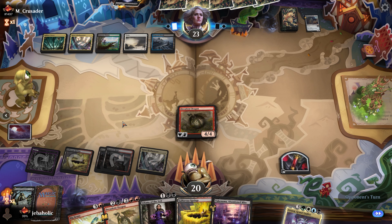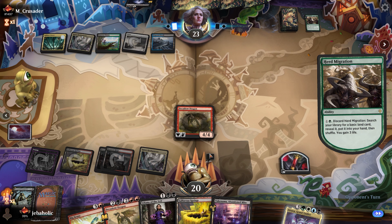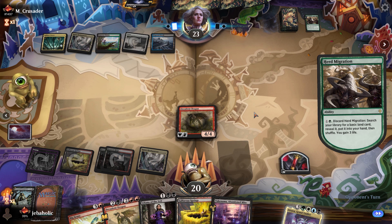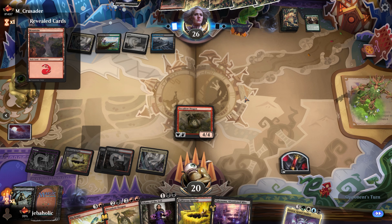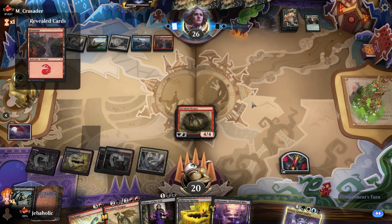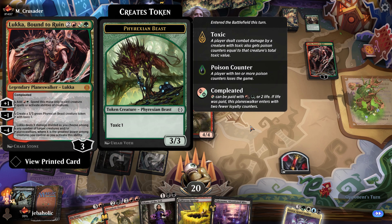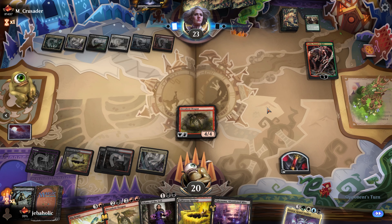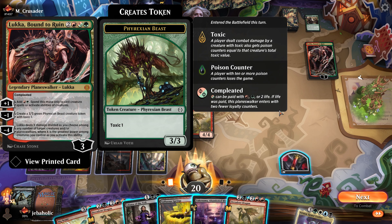I'd like to start getting some tokens going. I could play their Atraxa. Herd Migration. They can make it a 3/3 with toxic, or they can add mana.